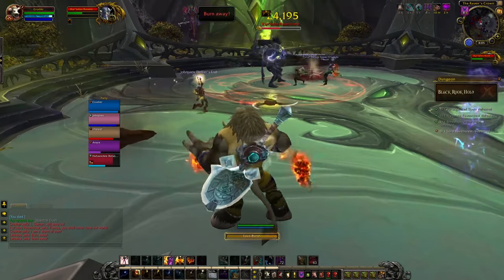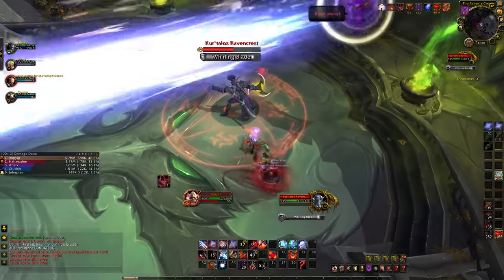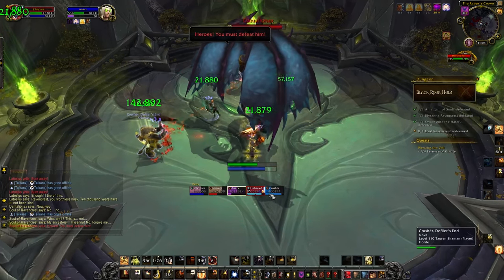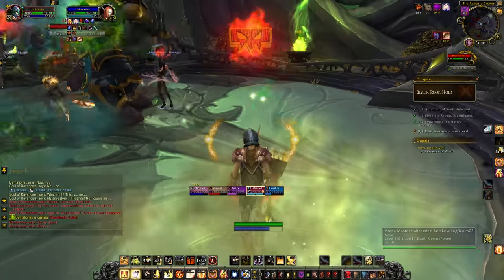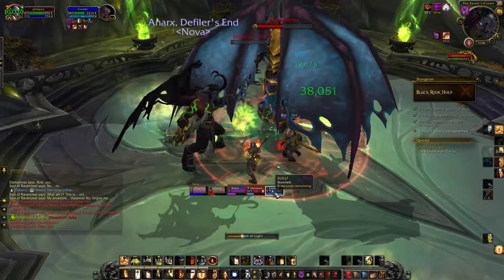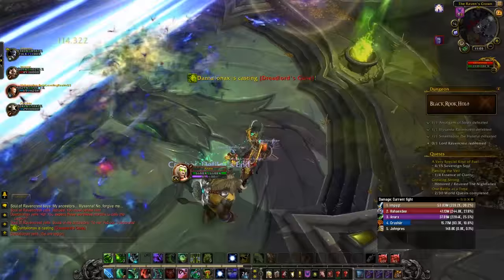The last boss is Lord Ravencrest. During phase 1, avoid the blades that go in and out as well as the large beam that goes across the room. Once phase 2 begins, use any personal or group defensive cooldowns to reduce the damage from the first Shadow Bolt Volley, as you won't have the 300% HP increase yet. Then avoid any green clouds that travel around the room, and if you have the Sting and Swarm mob on you, make sure you enter melee range so everyone can kill it off as soon as possible whilst also cleaving onto the boss. There will also be a phase when multiple purple beams go flying across the room — just make sure you're not hit by any of them.